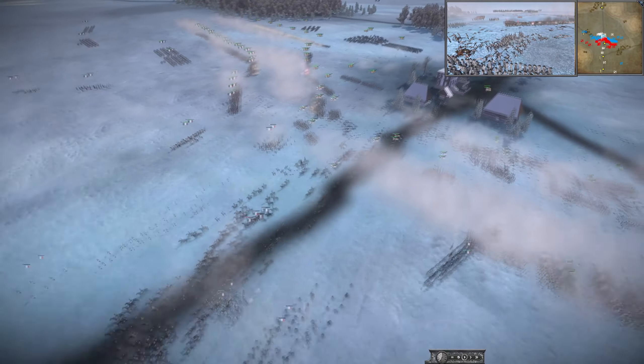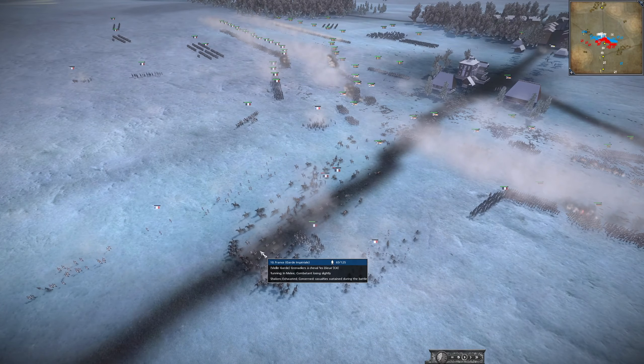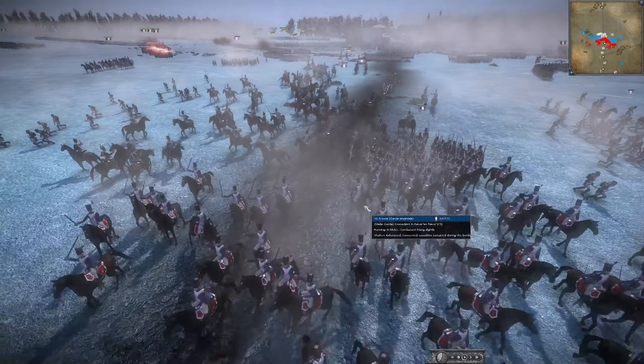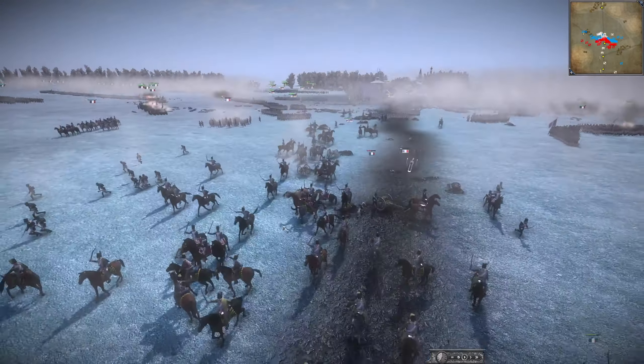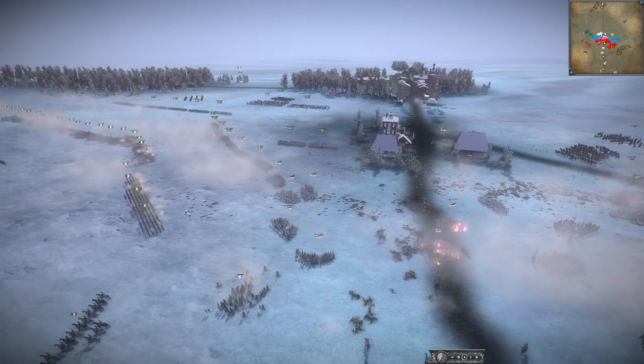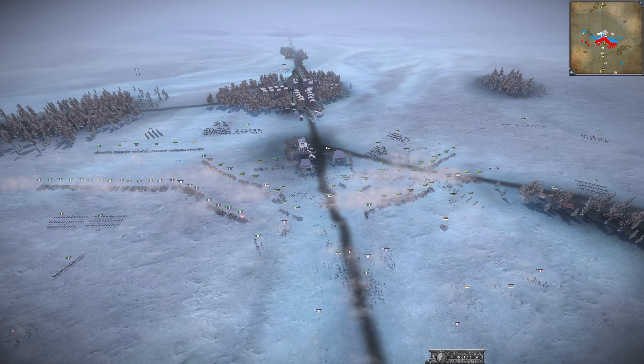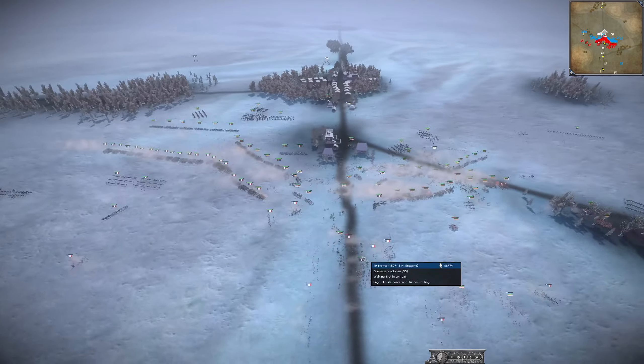Helder is charging and harassing the Grenadiers-à-Cheval here, making sure they don't get a chance to get out of the fight. Helder is pushing hard — they have made a huge push out here, this being the spearhead down this road, which is kind of pivotal.